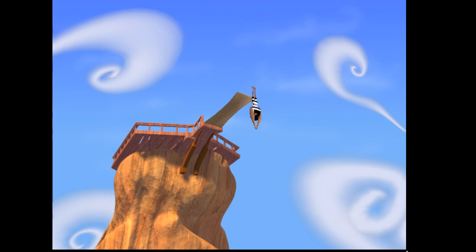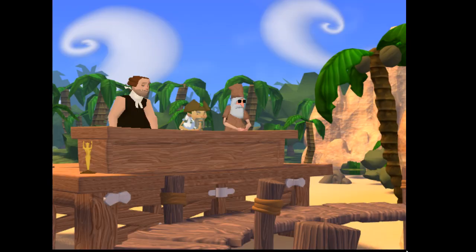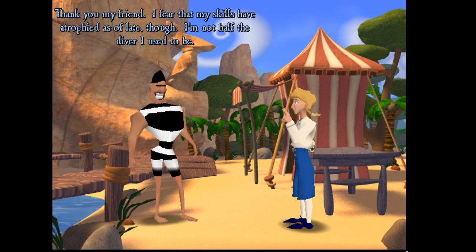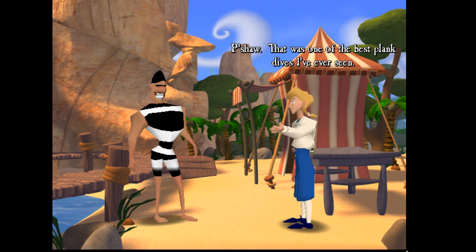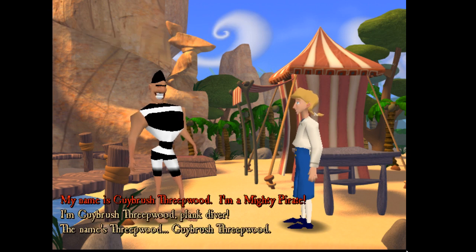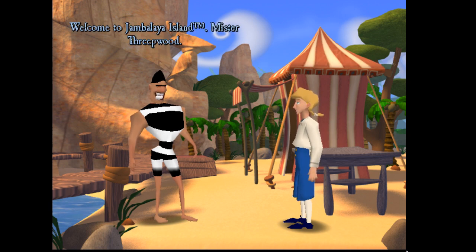It's the diving competition! That's some pro diving right now — tens across the board. A diver thanks Guybrush: 'I feel my skills have atrophied as of late, I'm not half the diver I used to be.' Guybrush responds: 'That was one of the best plank dives I've ever seen.' The diver introduces himself: 'My name is Guybrush Threepwood, I'm a mighty pirate.' The diver says, 'Welcome to Jambalaya Island, Mr. Threepwood. I am Marco de Pollo, undisputed plank diving champion of the world.'